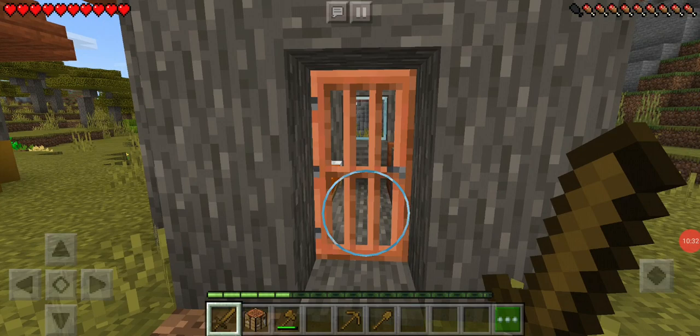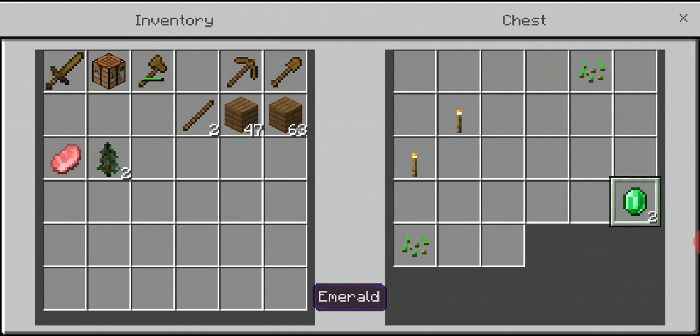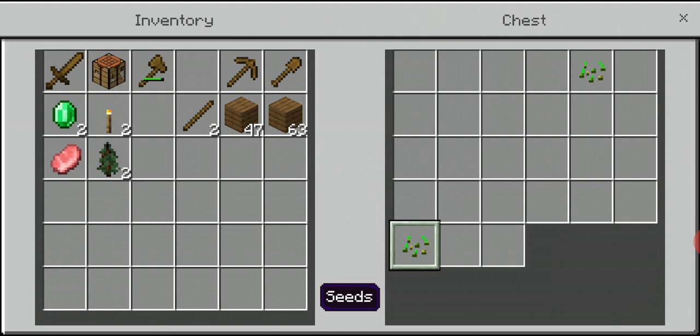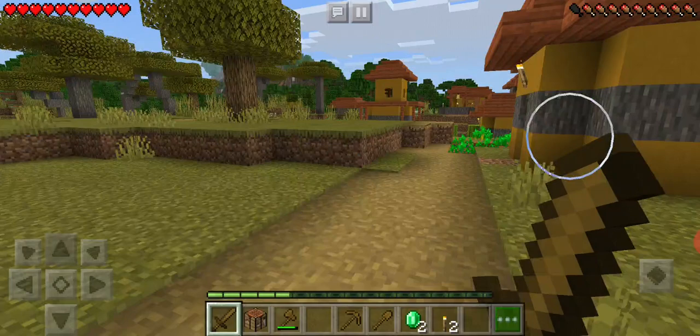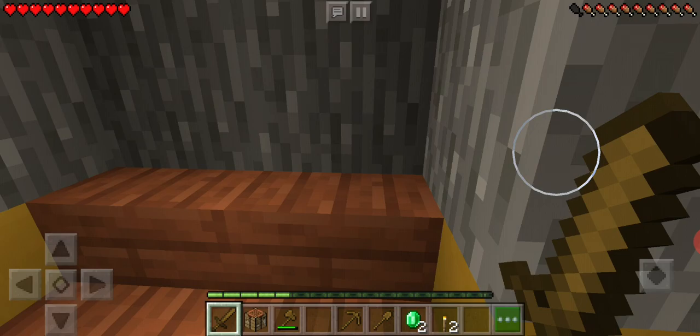I've reached the village. Let me check for chests - we got emeralds, two torches, and seeds. Seeds are used for farming, which I'll do later. Let me check this other house too.